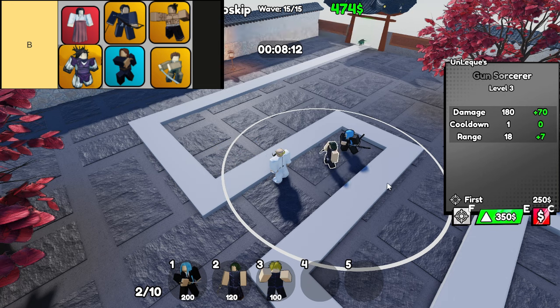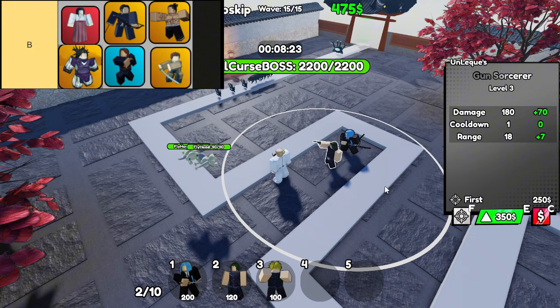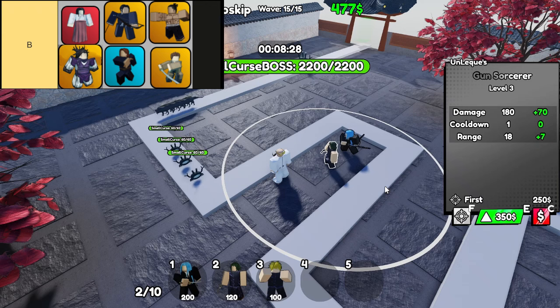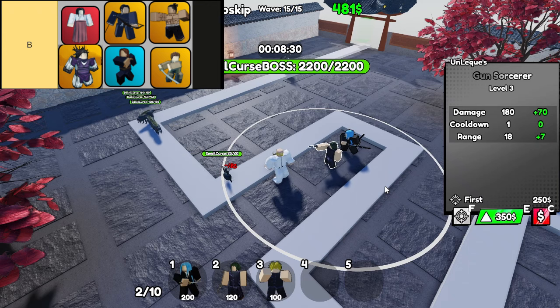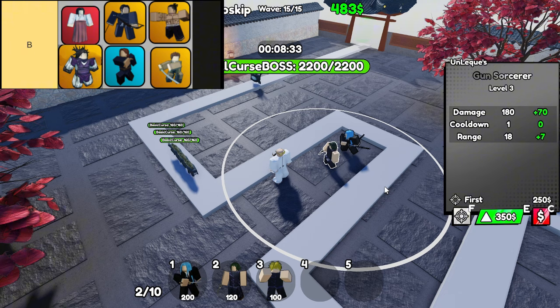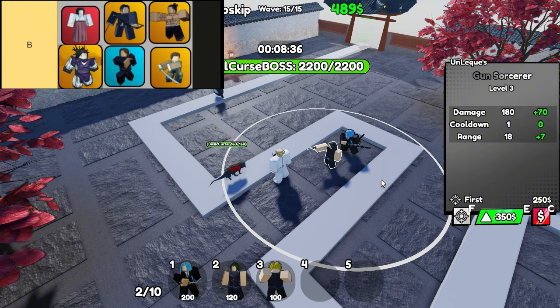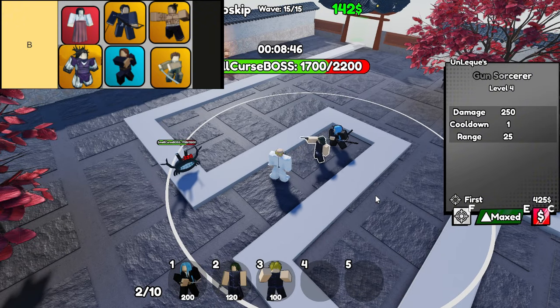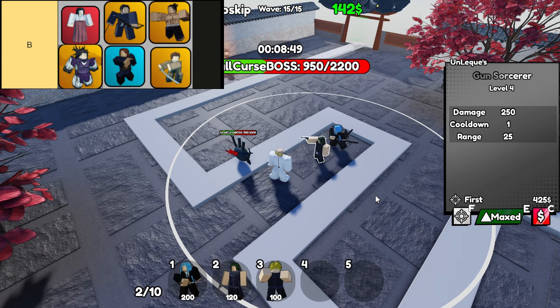Last but not least, let's highlight the Hammer Sorcerer and the Sword Sorcerer. Both of these units bring multi-hit capabilities to your arsenal, with the Hammer Sorcerer adding a bleed effect for even more damage over time. They also boast good range, ensuring that they can support your defense while keeping enemy forces in check. With these two on your side, you'll have a formidable front line. Whether you're filling out your squad with B-tier sorcerers or looking for the perfect combo, these units provide plenty of options.